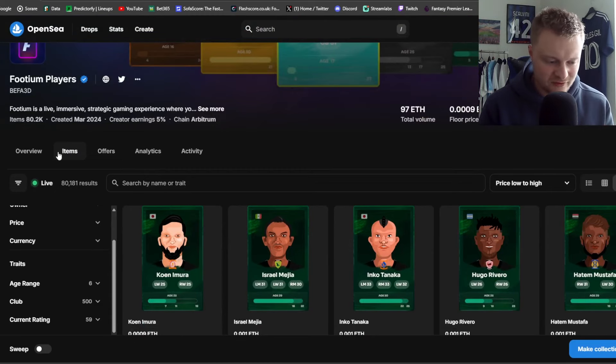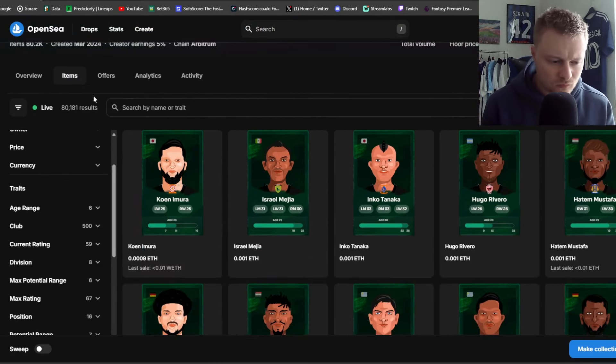Straight away, filter by lowest to highest price and one thing you'll notice is that the lowest-rated players are cheapest, but also the oldest. If a player is 31 they retire at the end of that season — once they hit 31 years old, that's the last season of utility for that Footium card. So beware of that. The cheapest player on the platform at the moment is 0.0009 ETH.